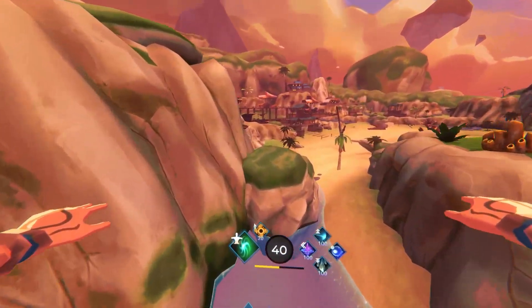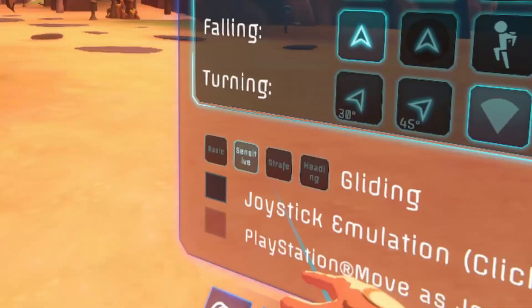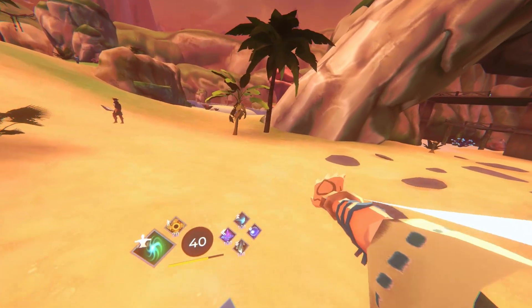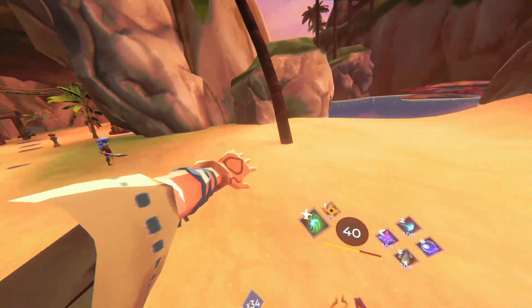Fly cancelling allows you to achieve very high speeds very fast by starting and cancelling a glide repeatedly. To do this, you need to enable sensitive gliding. Sensitive gliding allows you to move up and down while flying, while default gliding only moves you in a straight line.